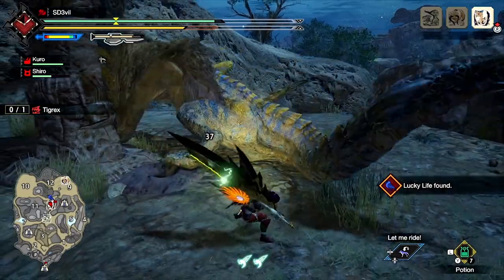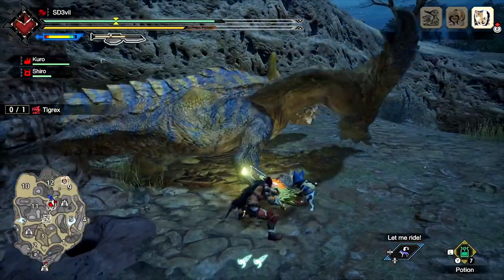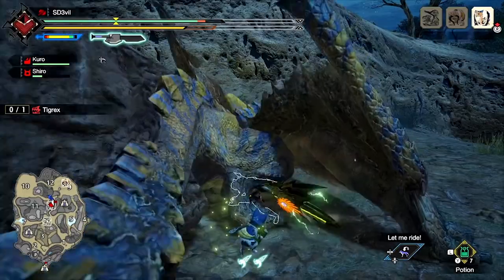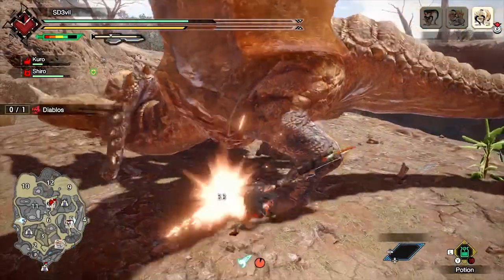Attacking a monster in sword mode helps build up the Switch gauge into an amp state. Once the weapon reaches the amp state, any attack done to the monster, whether in axe or sword mode, deals additional damage. Basically, you want to be in sword mode to quickly reach the amp state and deal even more damage.